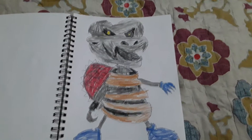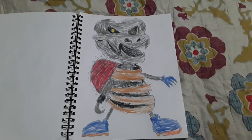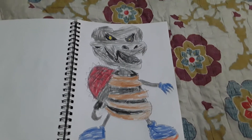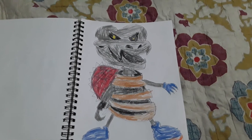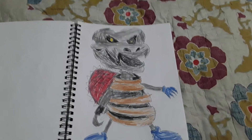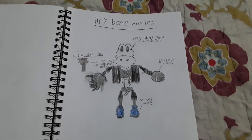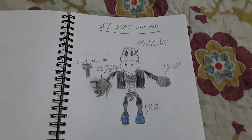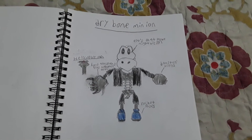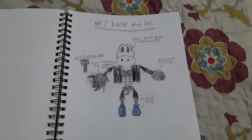First up is Dry Bones the Bounty Hunter — I created him. He's my OC. He's a bounty hunter with a robotic eye, a metal leg, a hook, and a red shell. He's one of my elite dry bones and I'm really proud of him. This however is one of my minions, the Dry Bone Minion. It has night vision eyes, a blaster hand, rocket shoes, and a hand that can transform into a helicopter.